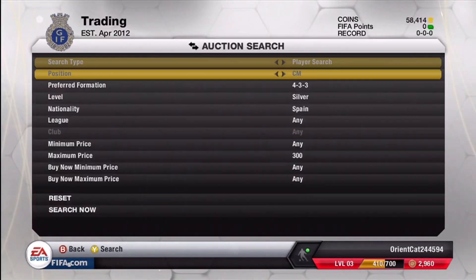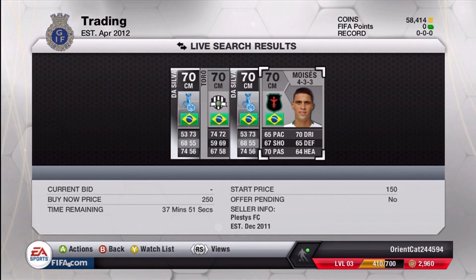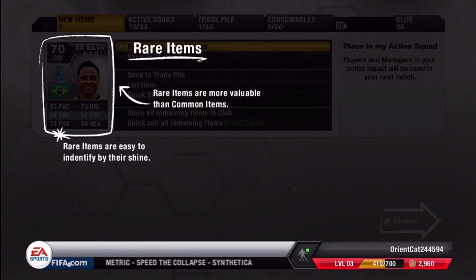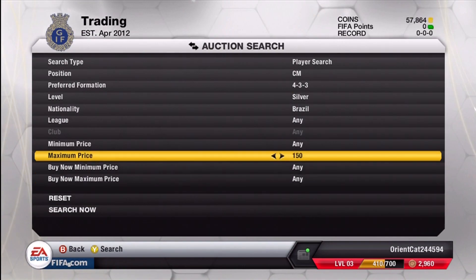Getting into the next example, I do this with Brazilian center mids in the 4-3-3 formation. I filter it up and see that there are some guys above 1,000 and then some for 300 and 250 — I'll definitely pick those guys up. I've done this in the past with my other account and Brazilian guys do sell the easiest, so 300 and 250 are really good deals.